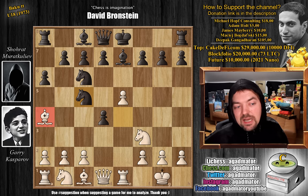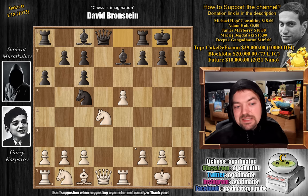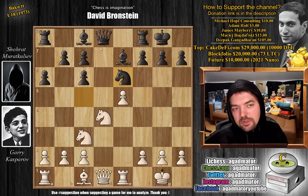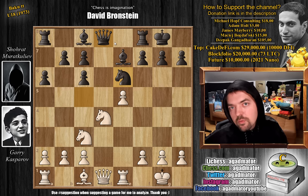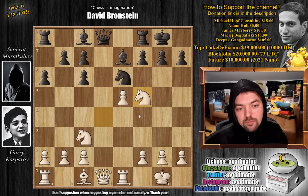Knight to c5, attacking the bishop on a4, and now just bishop captures on c6, d captures, and knight captures on d4. He wins back his pawn. Murat Kuliev castles. Knight to c3, and now knight to e6, offering a trade of knights. If Kasparov obliges, then the bishop comes to e6, black can also trade queens, and black is very happy. There is only one serious attempt at playing for advantage with white, and Kasparov plays exactly that — knight to f5, which is very nice.